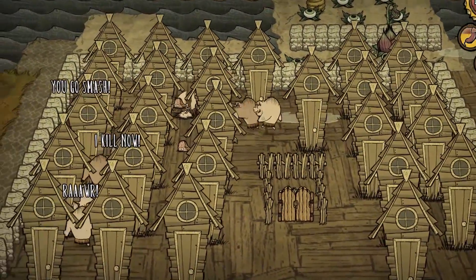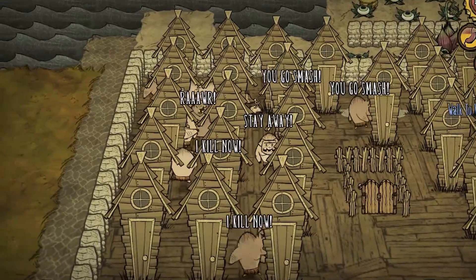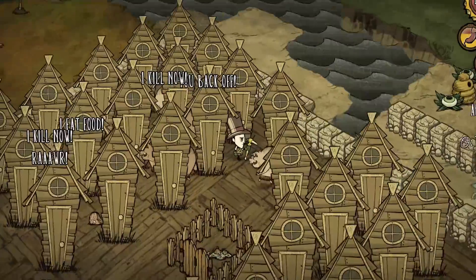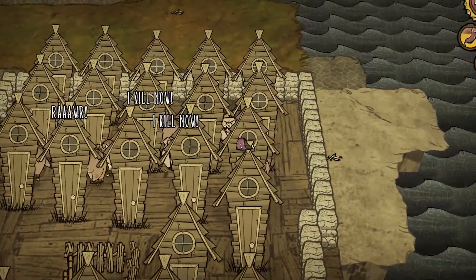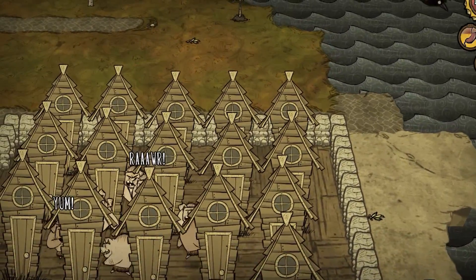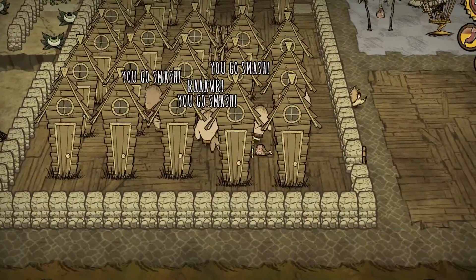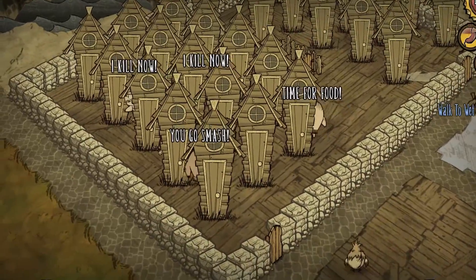When we're talking about food from pigmen, we're mostly talking about large meats. Large meats can be cured on a jerky rack or put into a crock pot for making bacon and eggs or meaty stew. Once you have a pig farm up and running, it is fairly simple to gather large quantities of food from these pigs at very minimal cost to your character.